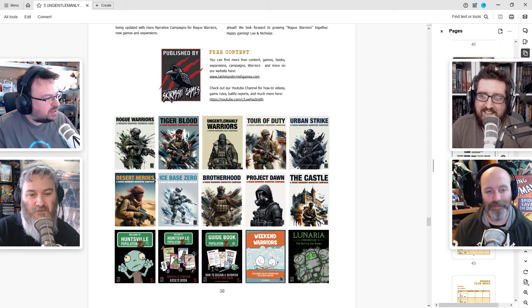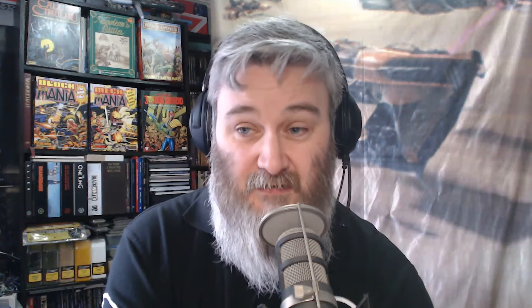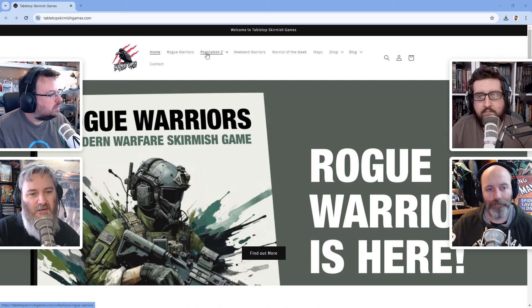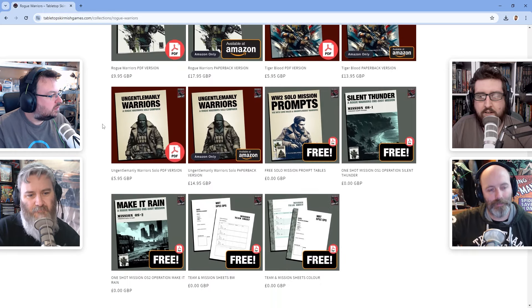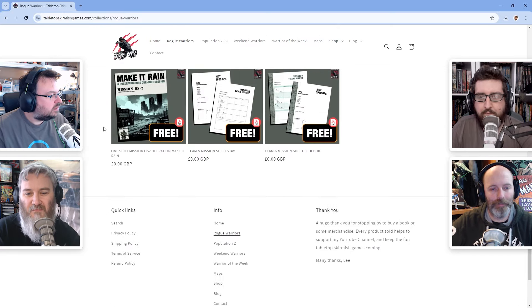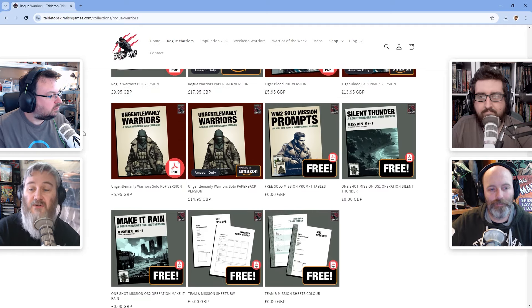What about all these other books - are these all the same game system? Some are out, some are planned. The only ones out at the moment currently are the first three, but there are additional things on the website. When you pick up the books there are ongoing campaigns, narratives, one-shots, and additional characters for most of the games being added sequentially as time goes on. There's a lot of plans already baked in. So you can see mission prompts, Sign and Thunder, Make It Rain as one-shot games - little additional missions are constantly being added.